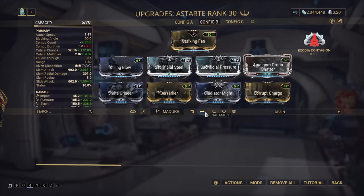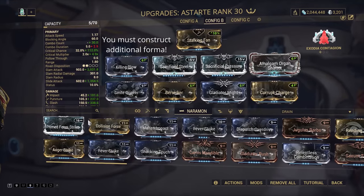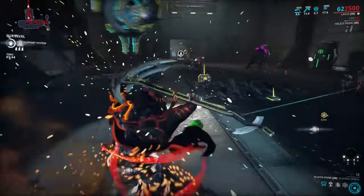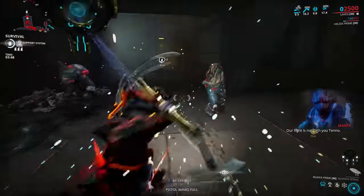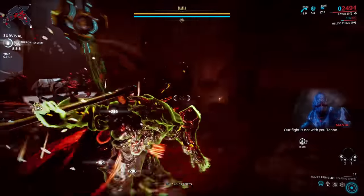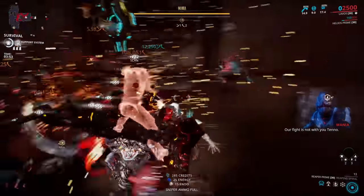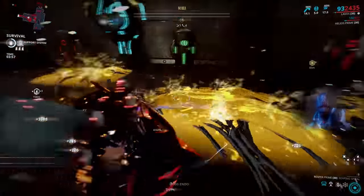As a final option for the flex slot, you can put a mod like Primed Fever Strike, which will do wonders against most Corpus units. If you want a Riven for this build, you'll want some initial combo, pure damage, critical damage, or critical chance. If you can get attack speed — either from the Riven or an ability buff — you can drop Berserker to go for an additional flex mod instead.